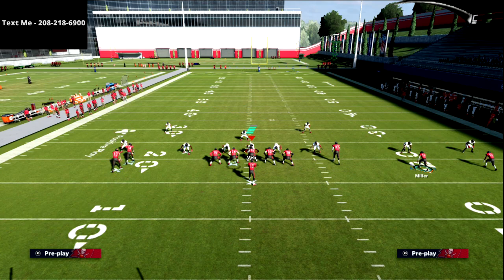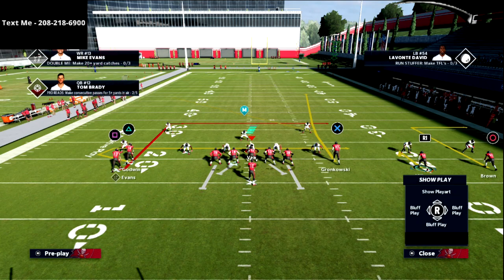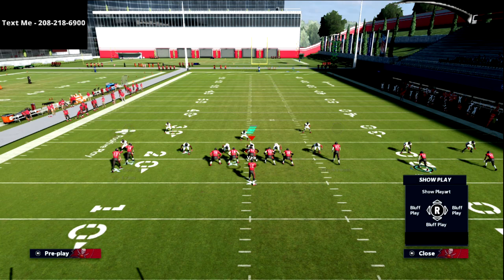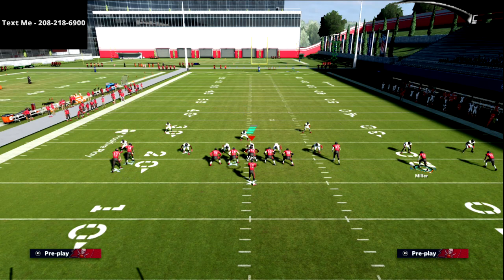What I really like on the back side is a simple two-route combination. We're going to put the R1 receiver on a hitch route, and then put the circle receiver on a smart-routed out route. I like this hitch-and-smart-routed-out combination even a little better than a curl flat, which is another way you could run this — but I personally prefer the hitch and smart-routed out concept.